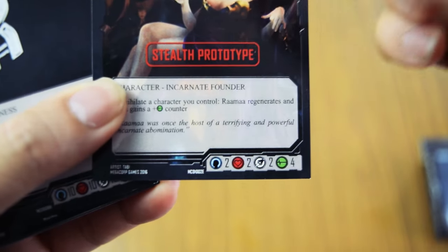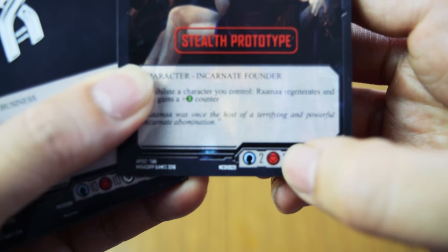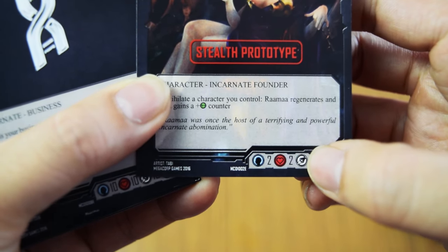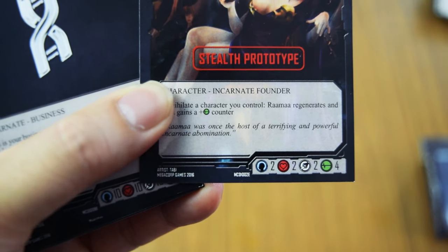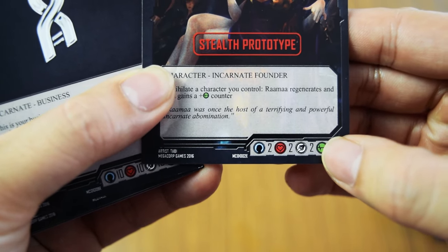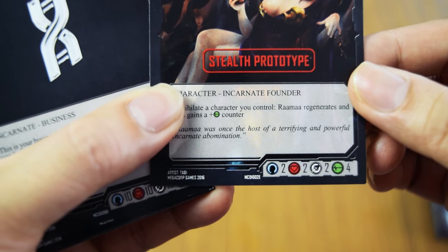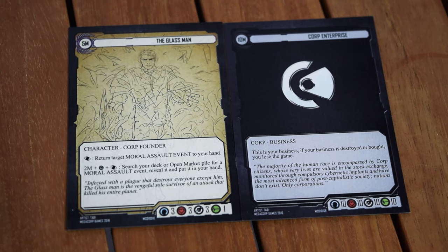At the bottom of the card are four traits. IQ, represented by a head icon, has a value of two here. EQ is a measure of charisma, personal charm, and aesthetic beauty. MQ, the morality quotient represented by a compass, indicates how susceptible a character or asset is to corruption or bribery. Finally, BQ — body quotient, represented by a heart rate monitor in green — measures martial prowess, structural integrity, and physical damage capacity.